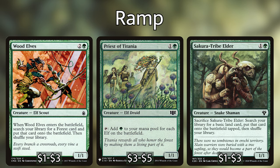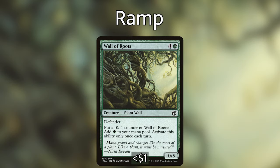We've got Wall of Roots, which is a 1 and a green wall with Defender. It has an activated ability: put a minus 0, minus 1 counter on Wall of Roots to add a green to your mana pool — once per turn. Being able to generate mana the turn it comes down is awesome, and being a 0/5, we can activate this ability on our turn and each opponent's turn, stacking up 3 counters which Tyum can then remove to mill 3 and reanimate a permanent.